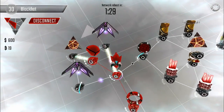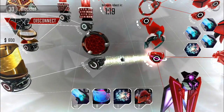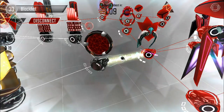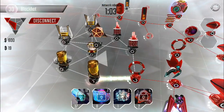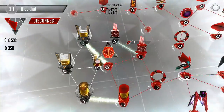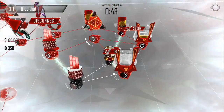Gotta get these level six black ice down because they're destroying my protector. All right, they're both down, now just focus on this code gate. The protector is going back up. Got a minute to spare. That server farm is upgrading so we don't have to worry about it attacking us. How many connections does the sentry have? Just two more — bop, bop. I think that's enough.